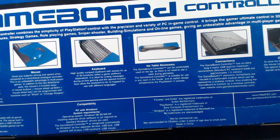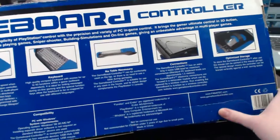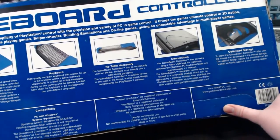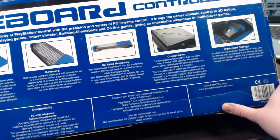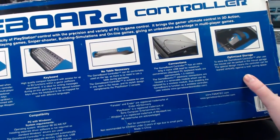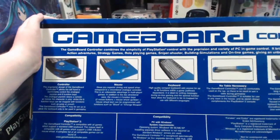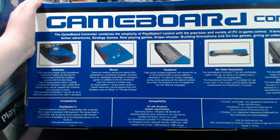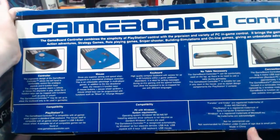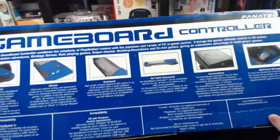The game board controller is suitable for use in any room of the house and its stylish design complements the PlayStation 2 console. Connections: it features an extra long 4 meter USB lead — standard PC keyboard leads are approximately 1.5 meters. The game board's electronic connections are housed in a removable module which can be replaced by a wireless module, enabling the game board to function as a wireless controller. Optimized storage: the mouse can be parked in the mouse garage, and the special design means the controller can be leaned vertically against a wall saving space. Compatibility: PlayStation 2 — compatible with all games which support a standard USB keyboard; the mouse compatible with all games which support a USB 3-button mouse wheel. Also compatible with Windows 98 SE, ME or XP.